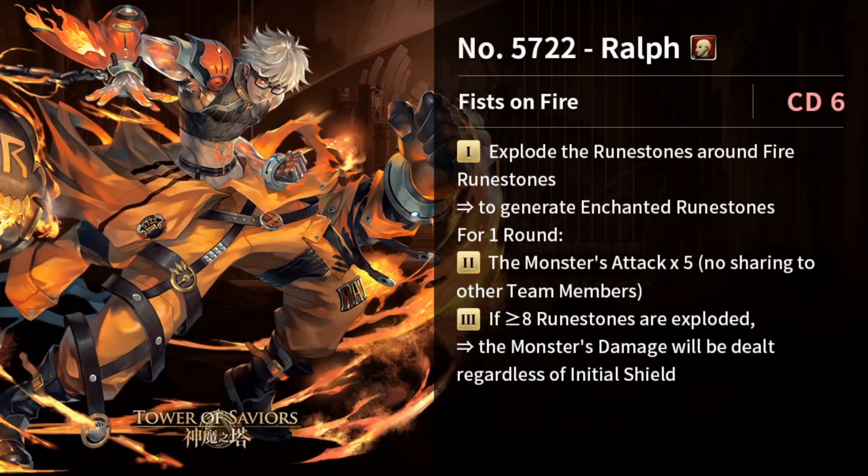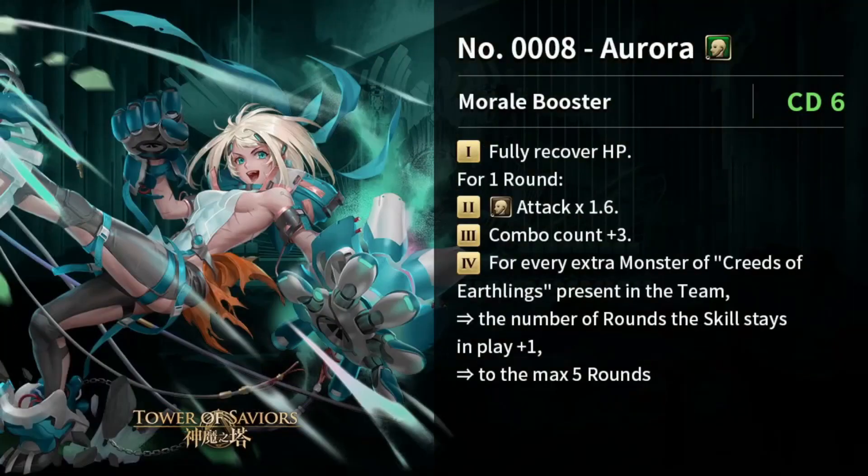Number three: if more than eight rune stones are exploded, the monster's damage is dealt regardless of initial shield. Again very RNG — it really depends on how many fire runes you have initially on the board. Bypassing shields is a niche skill, good to have but not usable very commonly. It's still a good card — if you draw this series you'll have at least one of these non-jackpot cards.